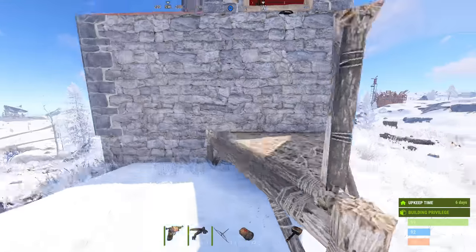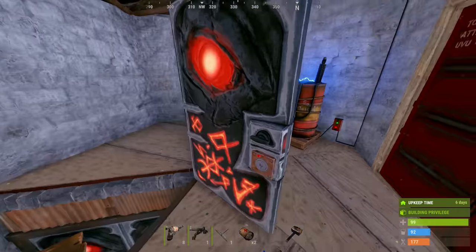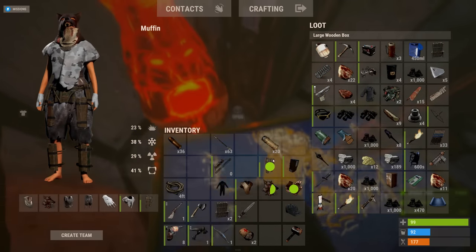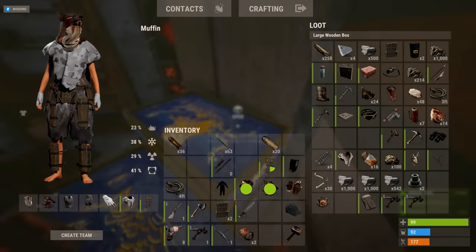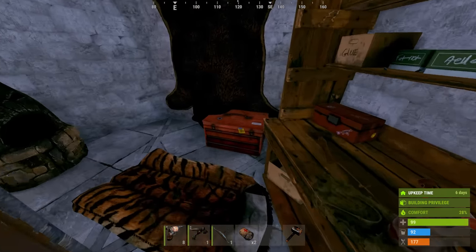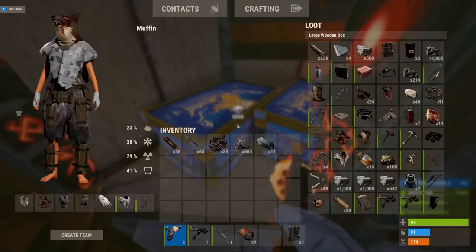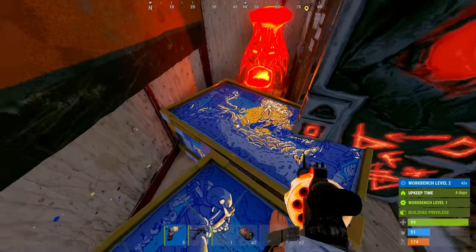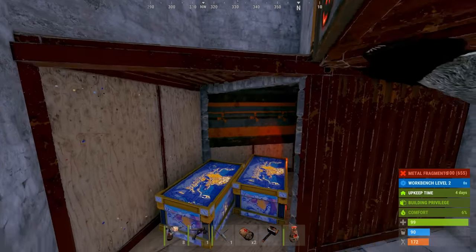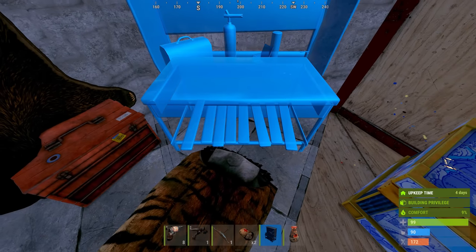Let's go — I made it! Even my door matches with the red shipping container skin, which is so cool. A few hours in — not too shabby for a solo on fresh wipe. With the scrap built up it was finally time for the workbench level 2. This workbench means I can get garage doors — the base will actually be safe now.